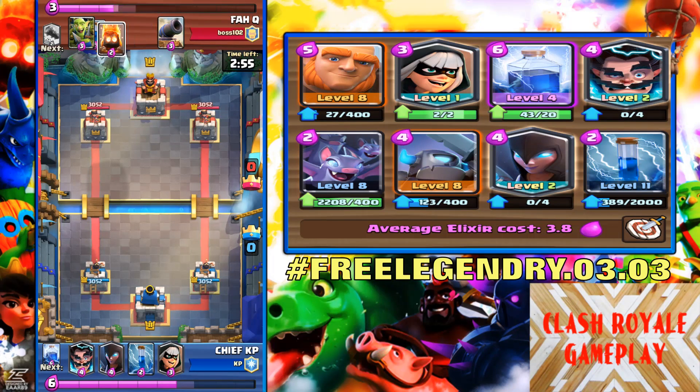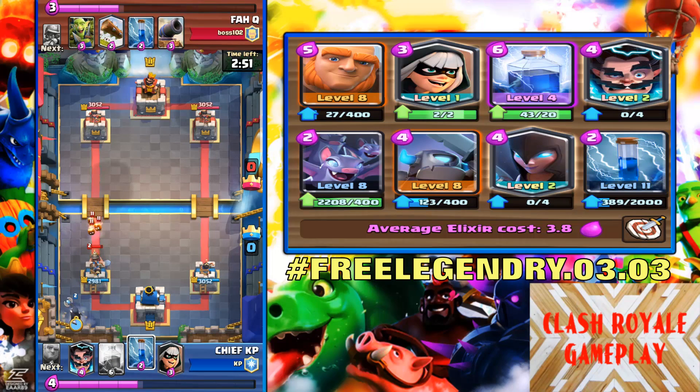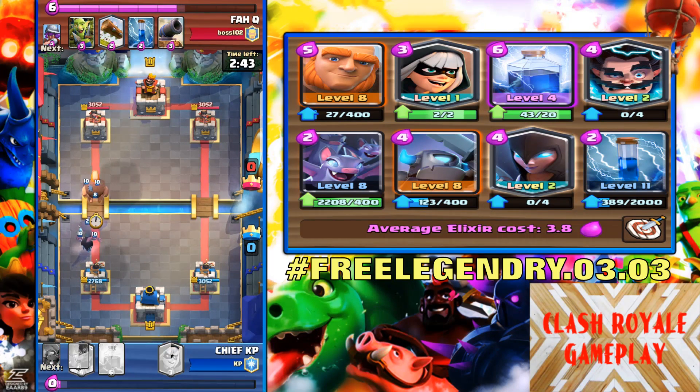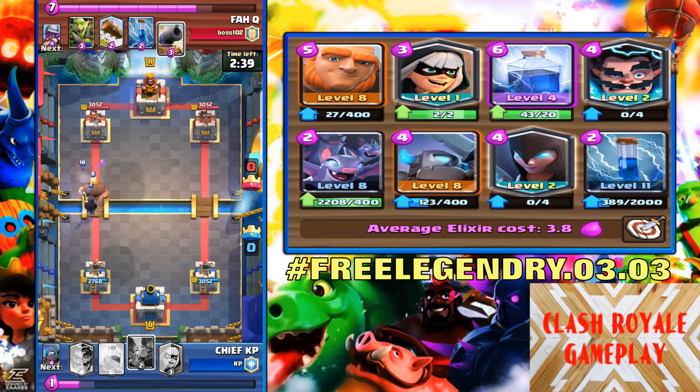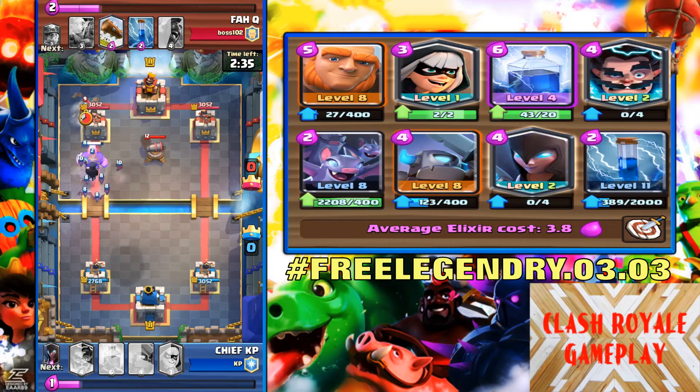I mean giant knight witch combination. You can see here the opponent is playing miner and a furnace, like my old deck. So now my night witch drops down and my giant is going in the front. The bats are going to do some damage to the cannon as well.